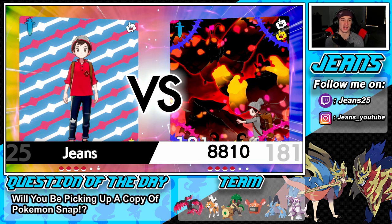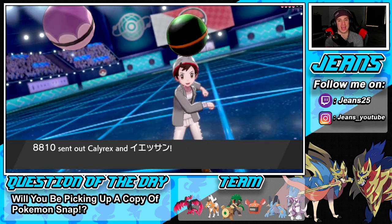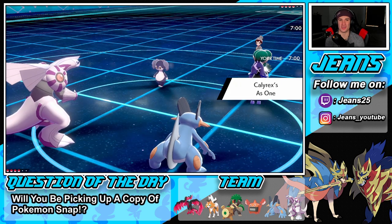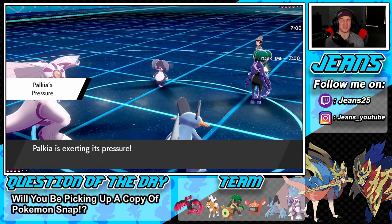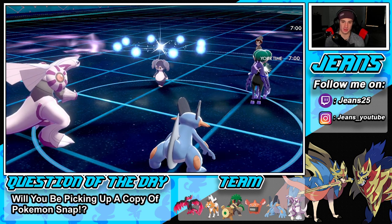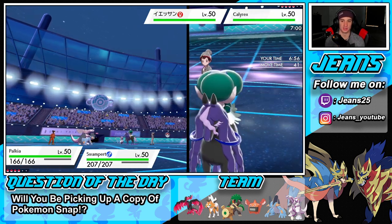I feel like everyone is using Calyrex and Indeedee right now in rental codes — at least half the people. But not Jeans, he's the cooler half. We've seen this twice already in the video. Just this past week it's been blowing up. I don't know who's better, Shadow Rider or Ice Rider — they both have ups and downs. With the Psychic Surge and the seeds for a Special Defense boost, it's a lovely combo. I kind of want to drop Spatial Rend.